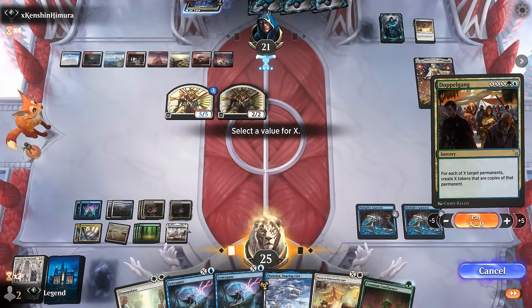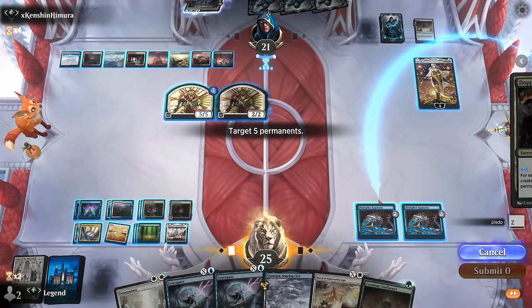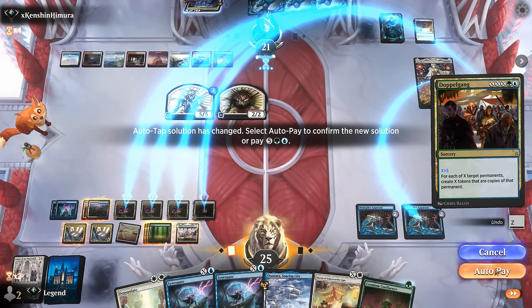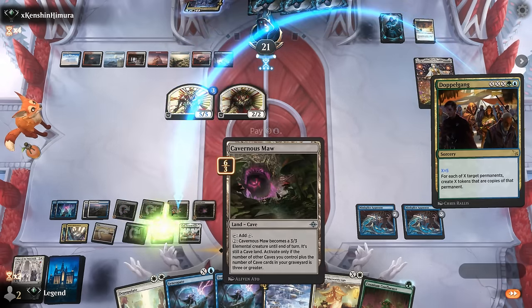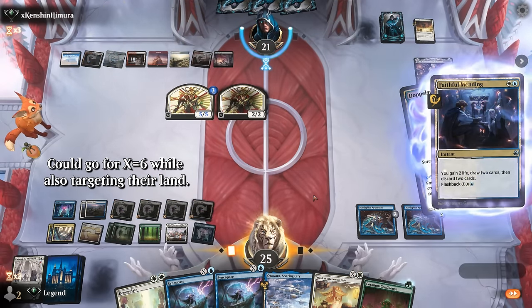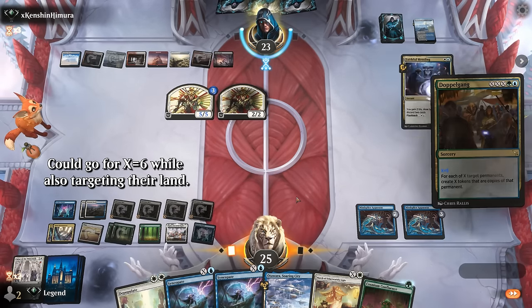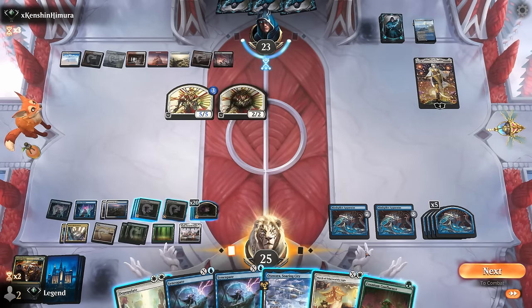Let's try X equals 4 for Doppelgang — could probably even do 5. We tap some of our Cavernous Maws and our green mana. They can Field of Ruin one of them in response. The opponent plays a Mending — that's fine. And that resolves! That's 20 Cavernous Maws. That's glorious! Confluence can get some more Sunken Citadels — do we even have any left? Might have one, so we go for counters instead.